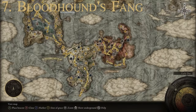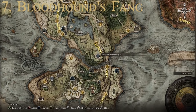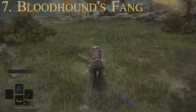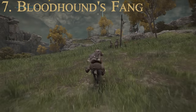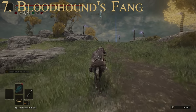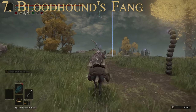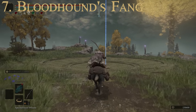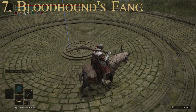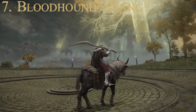To get the Bloodhound's Fang, start from the Agheel Lake South Site of Grace in Limgrave and travel up to the top of the hill to the Forlorn Hound Evergaol. Go into it and fight the Bloodhound Knight — not a complicated boss fight. That is how you get the Bloodhound's Fang. That's number seven.